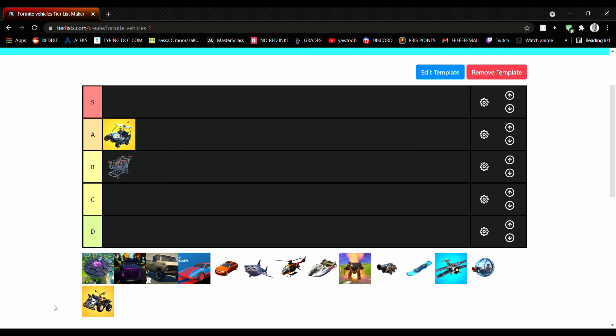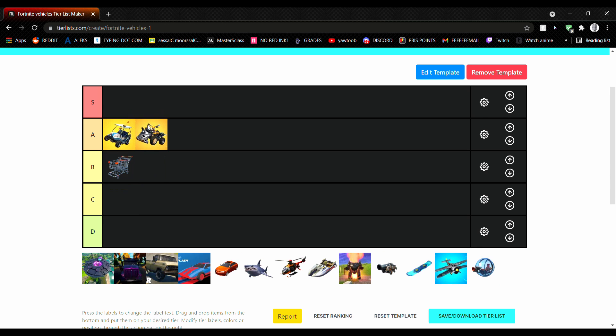Quad Crashers. These actually got removed from Creative, but I did get to play with them once. They're pretty fast. The only problem is they're loud, but they do go through builds, so A tier again.